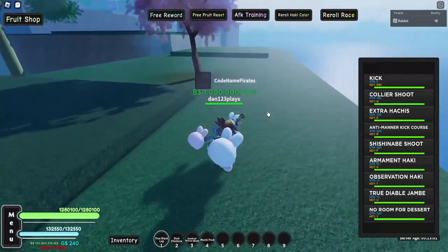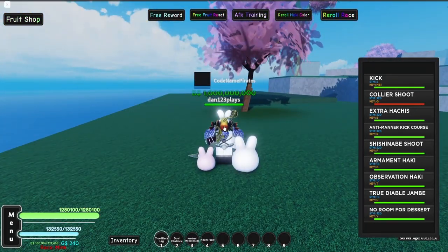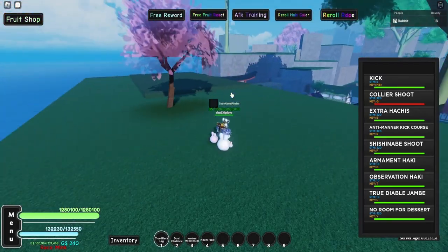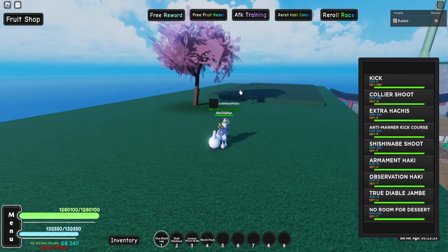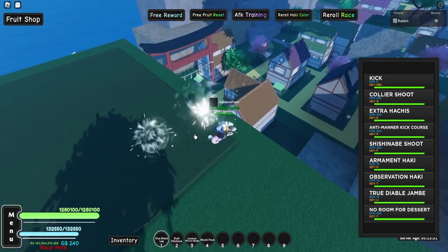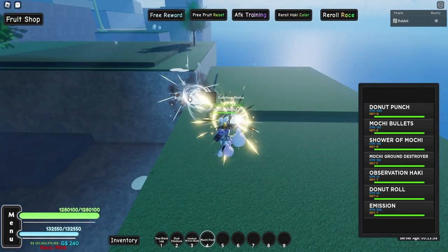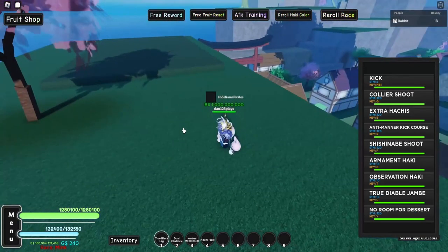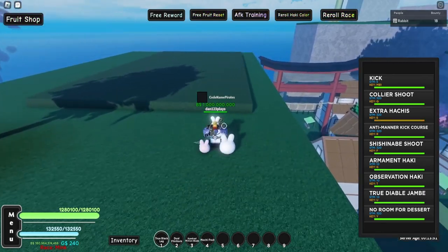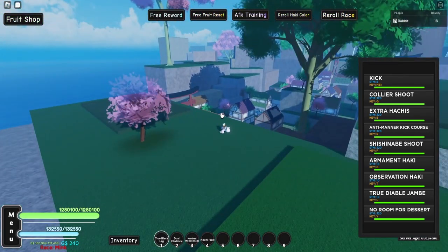Let's see what the moves are. First there's the regular M1 click. Then we've got Clear Shot — hold on, where's my volume? Max out that volume. It literally doesn't have any sound, that's weird. Clear Shot looks like it has a little range on it. Extra Hot Cheese — what is this one? It just doesn't have any sounds, which is kind of weird. Extra Hot Cheese is that stomp move. Anti-Matter Kick — I thought that was the one where you spit on the ground, but apparently you just do a high kick upwards.